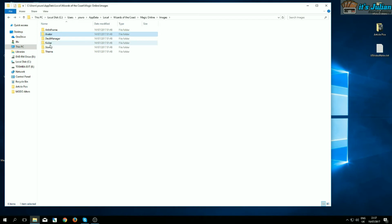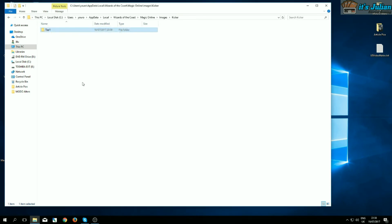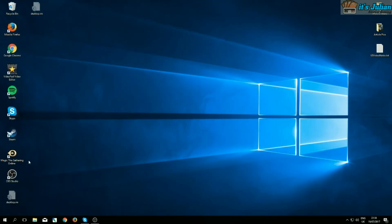Some folders like the store are already set to deny writing because I never changed them back, but in order to alter Terminus I had to temporarily remove the deny on this folder, and now it's back in place. I also recommend making a backup of all of those changes — usually by copying the Images folder and putting it somewhere on the desktop. I have mine called 'MOTO Alters'. This is important because if you accidentally grant writing rights back and start Magic Online, all of your alterations would be overwritten and gone.